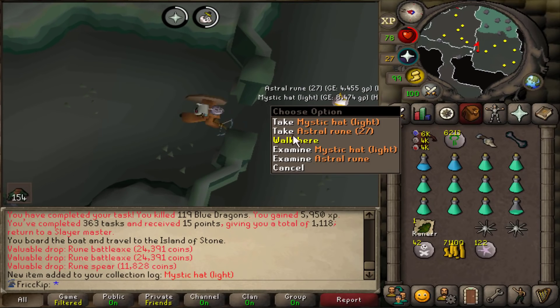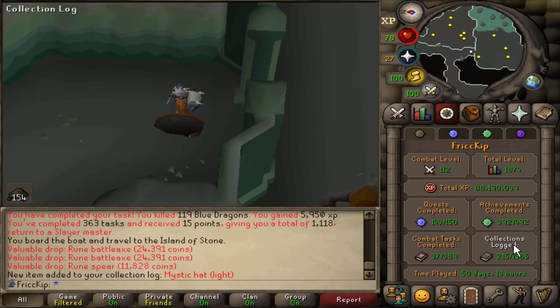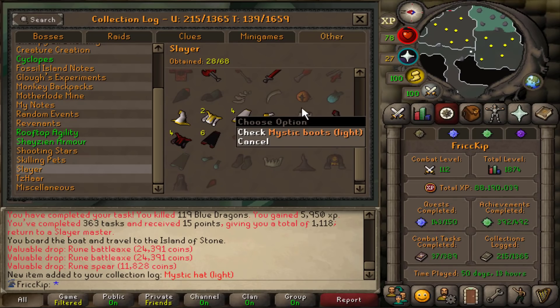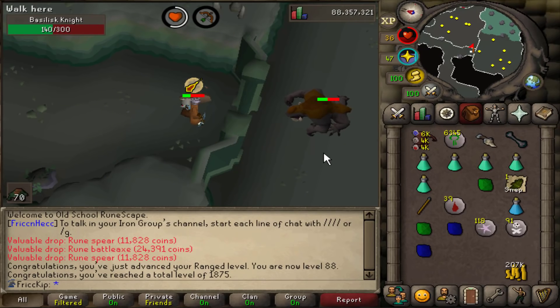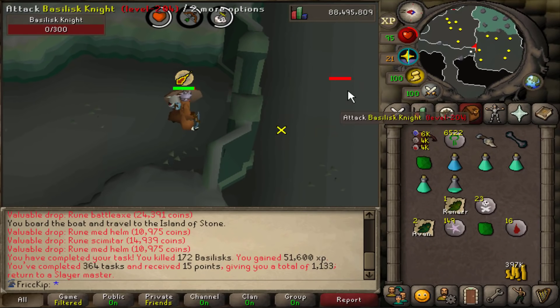Light Mystic hat! I didn't realize I didn't have one of those. Is that the full set? Because you can only get those as drops from Basilisks, and apparently Wall Beasts drop them too — a very random monster. Oh, just missing the boots. The boots apparently come from Cockatrice, so we'll have to go for that one day off-task since Konar does not assign them. There's a Range level — 88 Range, and 1,875 total as well. And finally, the end of the Nechryael task.